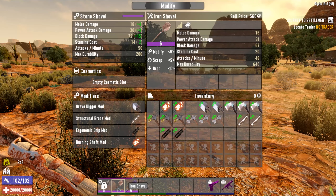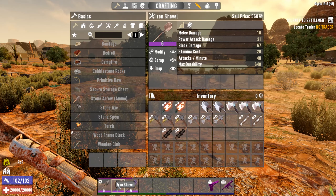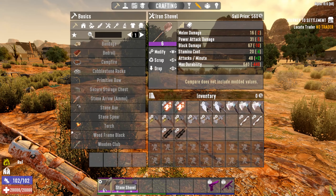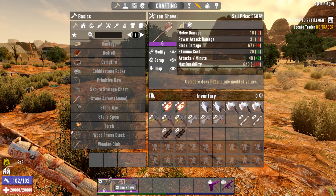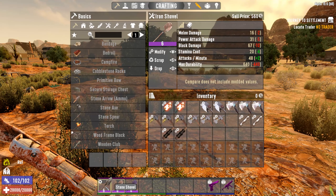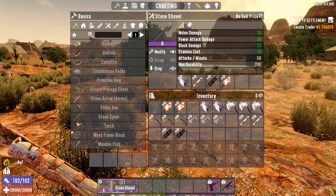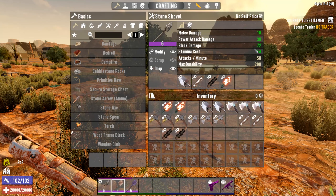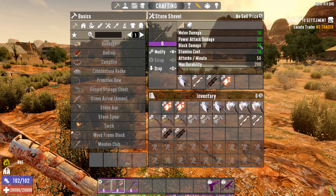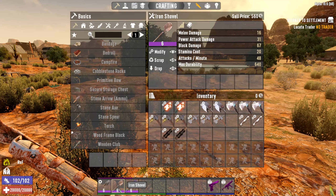That got us up to 18 points of melee, 30 points. What we really want is the block damage. So we're at 72 block damage now. If I compare that to the iron shovel, you'll see that the stone shovel is actually two better than a non-modded iron shovel with all these mods in it. So when we look at the stone shovel completely modded, we have 72 block damage. If we compare that to the iron shovel, that's at 67.